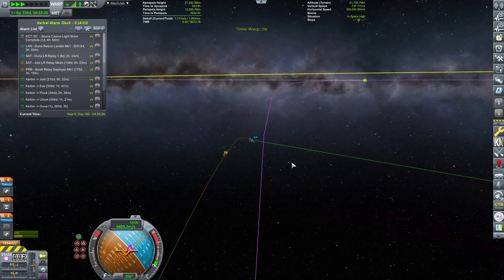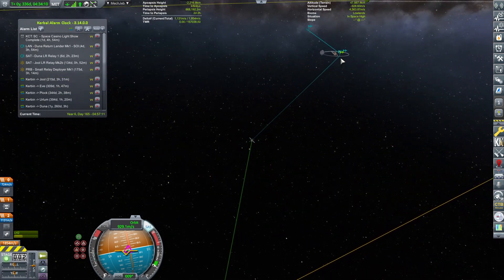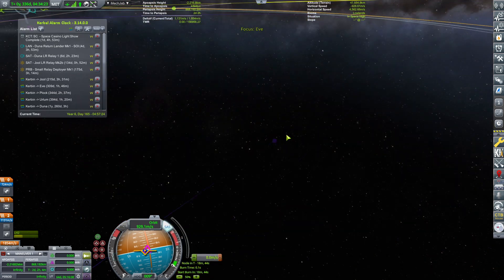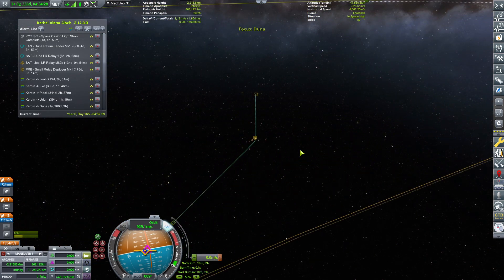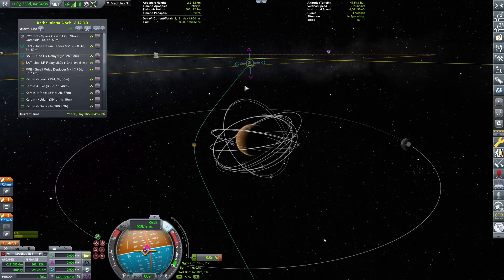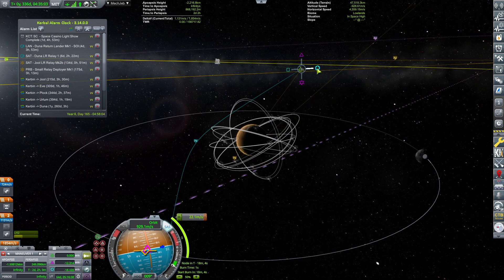Our approach now entering the Duna sphere of influence means we have to find a good orbit. I'm thinking of going to polar orbit, so I'm going to do a maneuver node sooner rather than later and switch over to the Duna view so I can see what I'm doing. There's Duna, and I'm going to try to get us exactly into a polar orbit because that gives us the best chance of scanning pretty much everything. I really want the polar orbit, not just an inclined one.